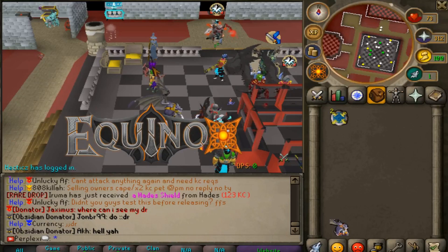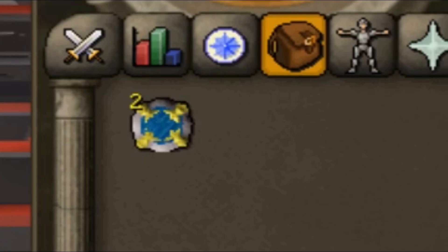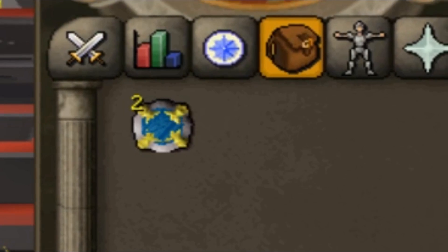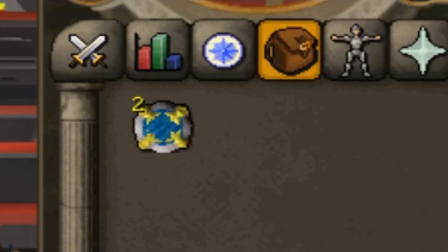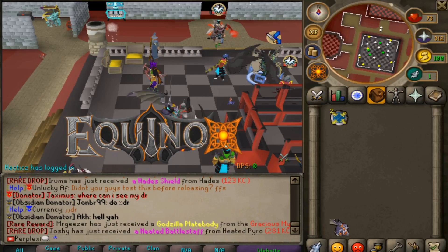What's going on, you guys? It's your boy Plexi here bringing you a brand new video on Equinox. Before we get into this video, we are going to be doing a giveaway — giving away two $25 bonds to two lucky winners. All you have to do is comment your in-game name below, make sure you're subbed to the channel, and make sure you like the video.